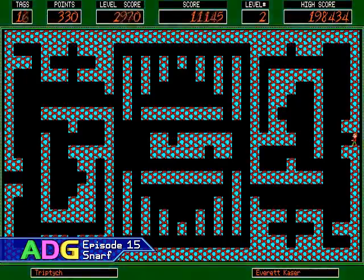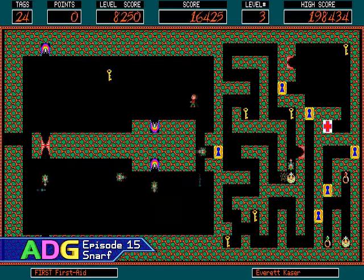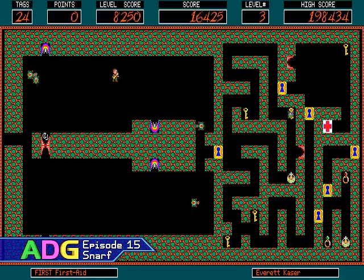Let's talk about the scoring, because that's an interesting part of this game. First of all, the enemies aren't worth any points at all — you could shoot hundreds of them down, but you won't get a single point. All the points are in the treasure: the blue rings are worth one point, the red rings worth five, the green rings worth ten, and the crowns worth a hundred points.